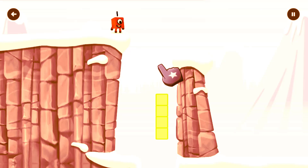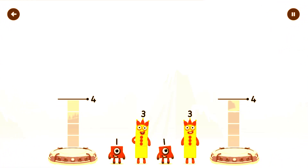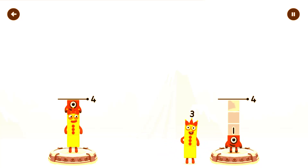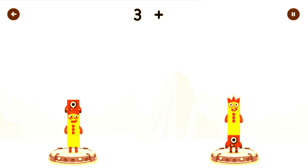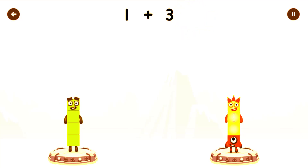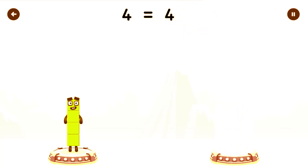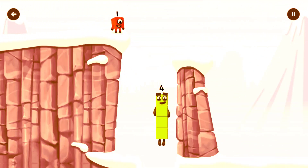Tap to start. Share the number blocks evenly to make two groups of four. Four, Three, One, One, Three. You cracked it! Three plus One equals Four. One plus Three equals Four. Four equals Four. I am Four — have we met before? Good job!